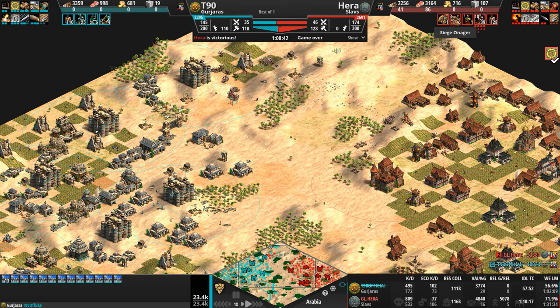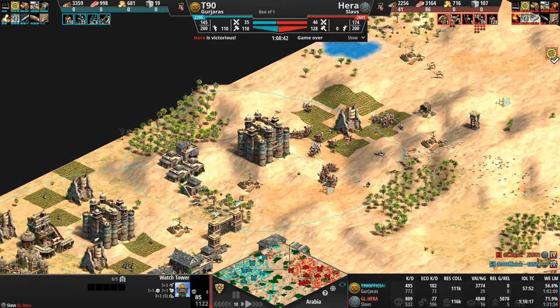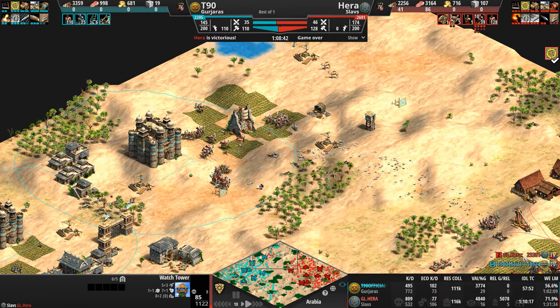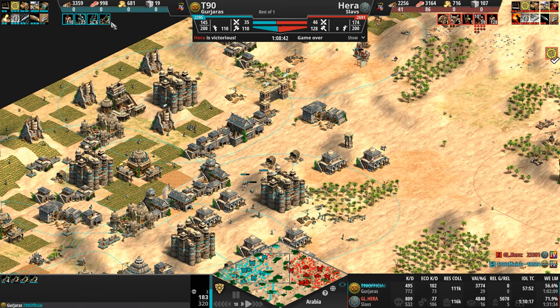Relic gold for the absolute win. This tower has been on fire for the last 5,000 years, burning up. At the end of the day, T90's resources — good as they are — are not as good as our Slav's. The score is 23,300 to 18,900, about a 20% difference. I feel like the game was a lot closer than the score lets on. T90 still has 35 army supply, 25 Hussars, and four Bombard Cannons trying not to die to Halberdiers.